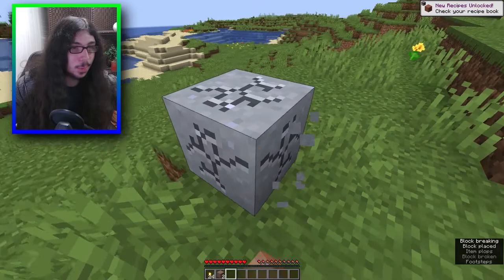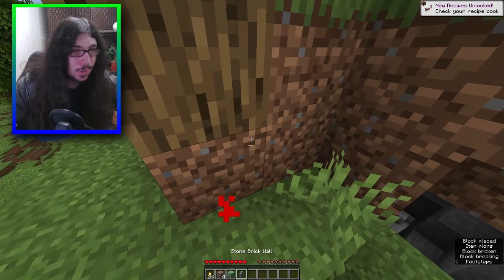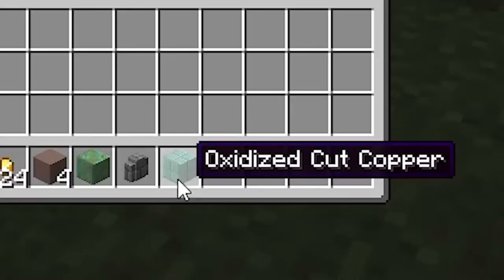What about a rose? Oh, clay. All right, what about that? Nothing. Flower, flower. Tall grass - light gray terracotta. Grass - oh, it's stone. Torch, whetstone. What about wood?